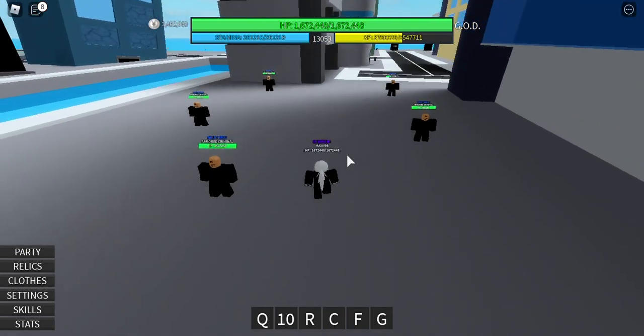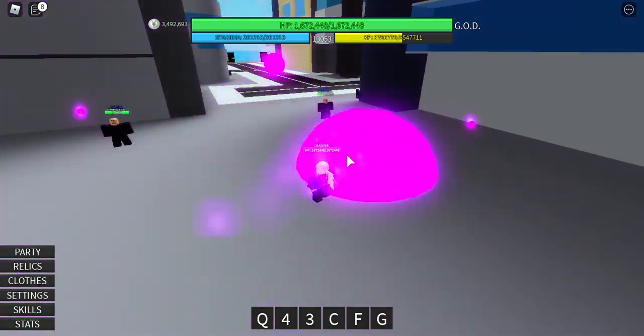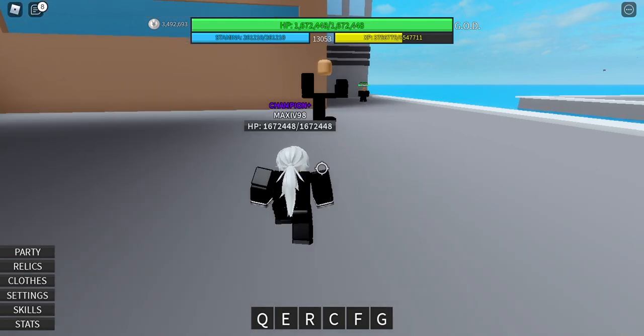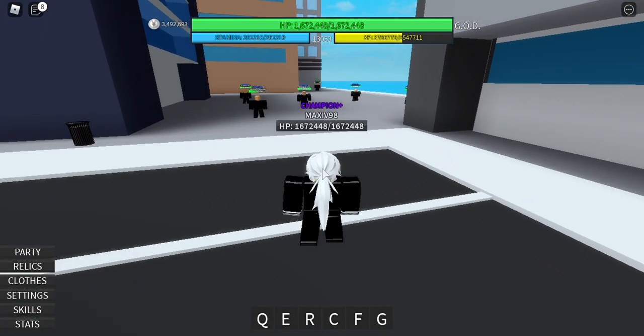Then it's R, in which basically orbs come out of you and you can attack multiple enemies at range. The C is my favorite because you get to pull NPCs or people towards you.